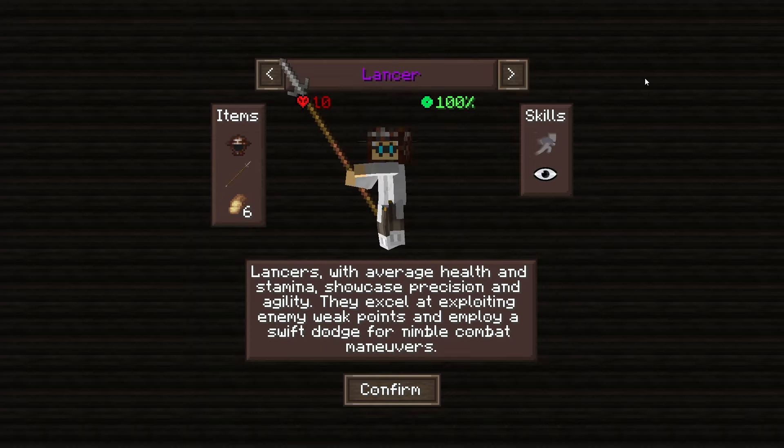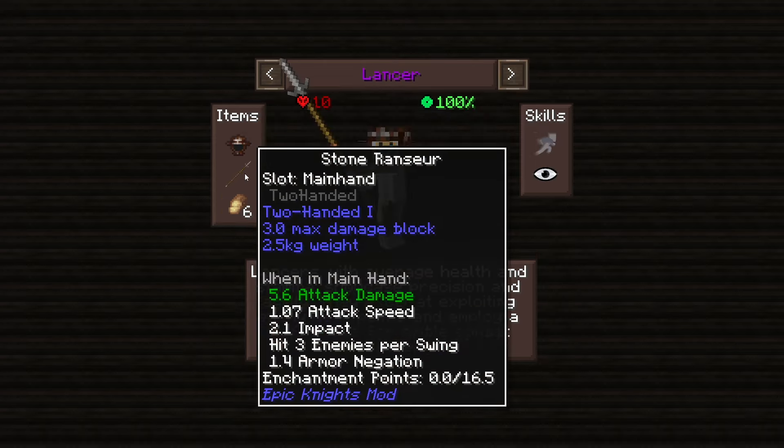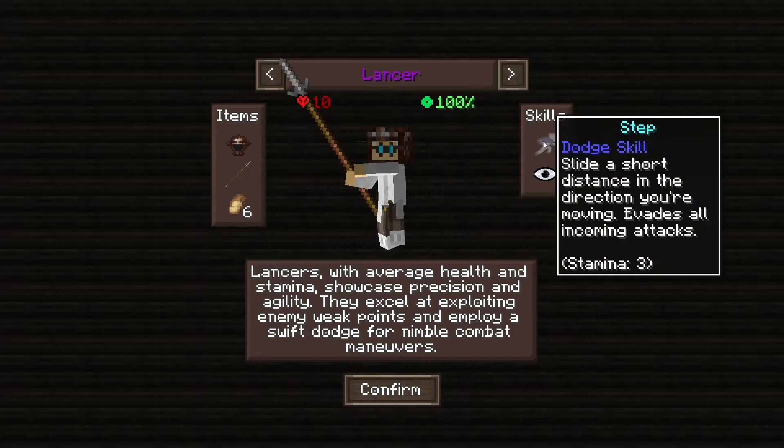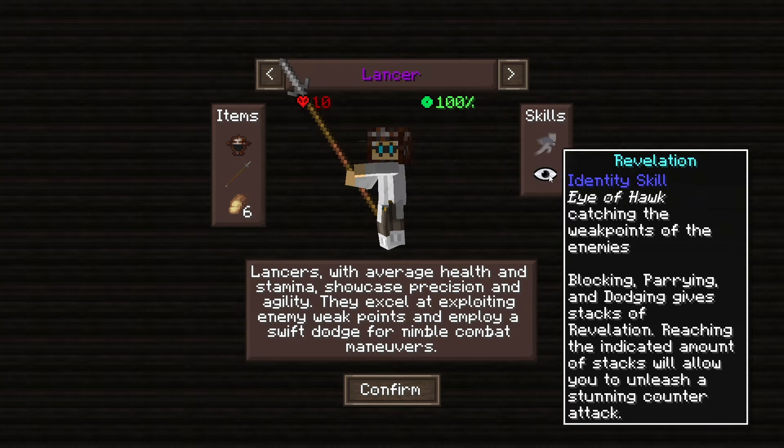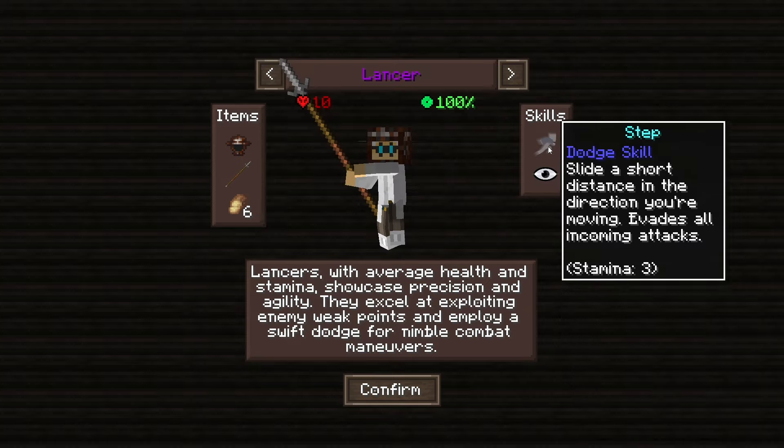The Lancer starts with the Rusted Kettle Hat and Stone Bronzor with 5.6 attack damage, hitting three enemies per swing. The dodge skill here is Step — slide a short distance in your movement direction, evading all incoming attacks. The identity skill is Revelation, called Eye of Hawk: blocking, parrying, and dodging build stacks of Revelation, and reaching the required number of stacks lets you unleash a stunning counter attack.